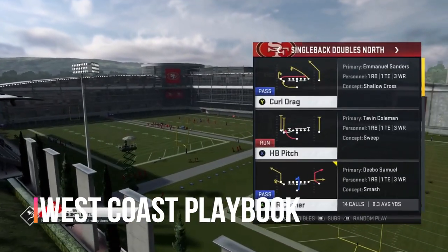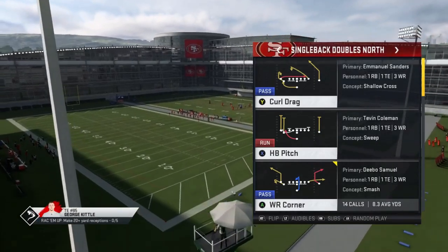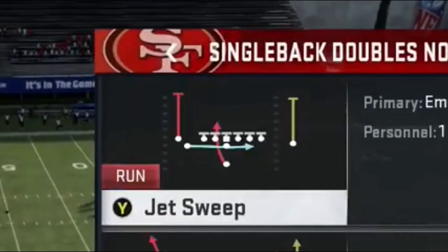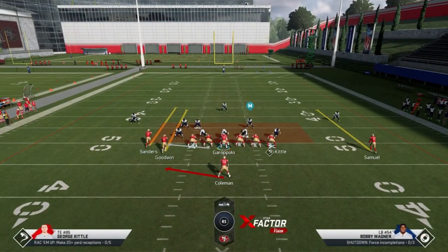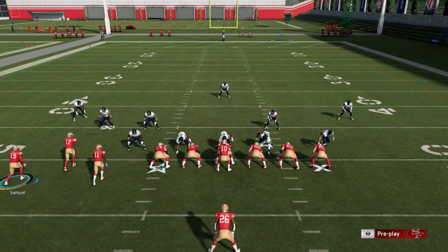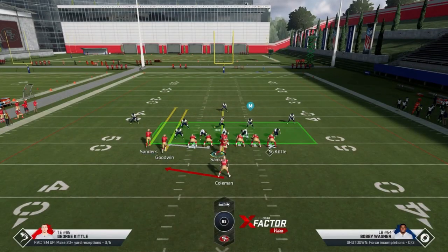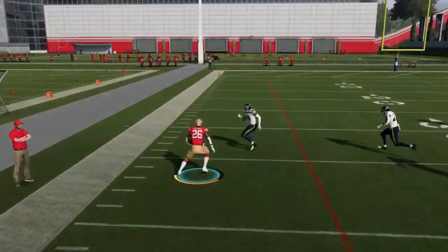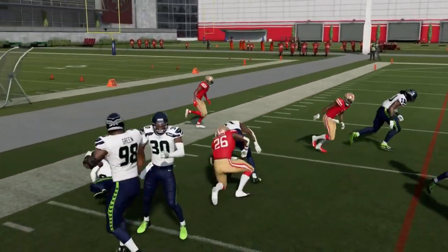The double south isn't in a ton of playbooks, but the double south north is hard to find — some of the run plays I'm showing today are not in any other playbook. That includes the halfback pitch and the jet sweep, which is a trick play. This play should look familiar — it's very similar to a play out of the gun tight a couple years ago that was destroying Madden. The only difference is the receiver positioning. You can't find this play anywhere except in the west coast playbook, meaning it's not even available in custom. There's really no need for adjustments — you can run this play as-is, and right off the bat we're having success, getting about 15 to 20 yards.